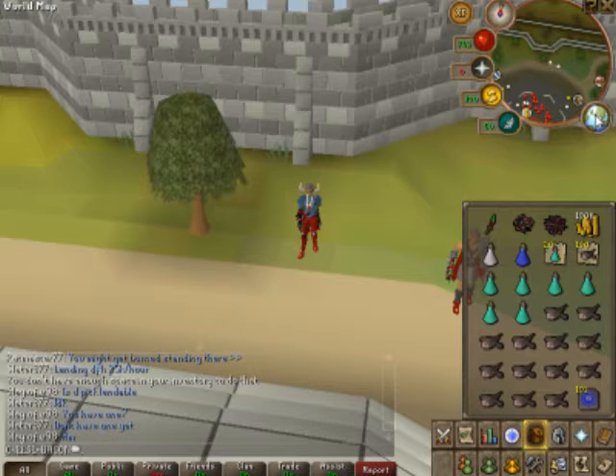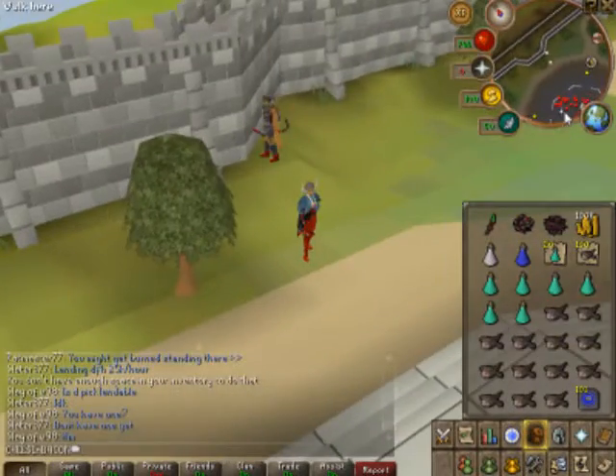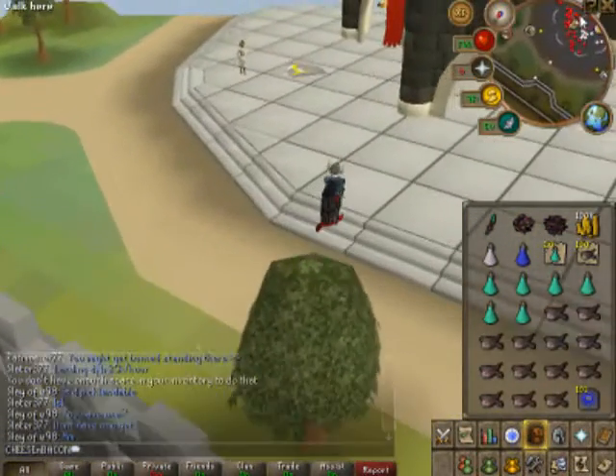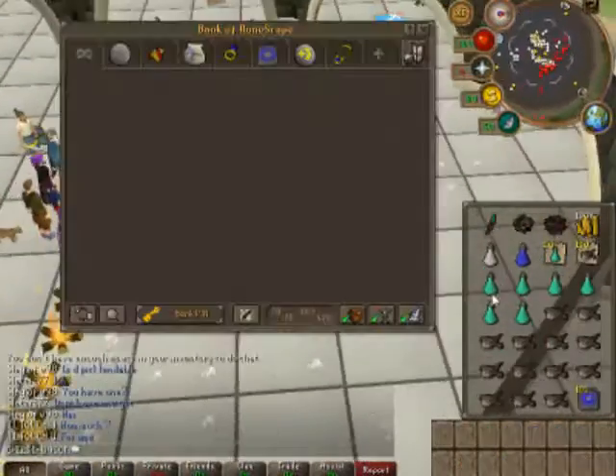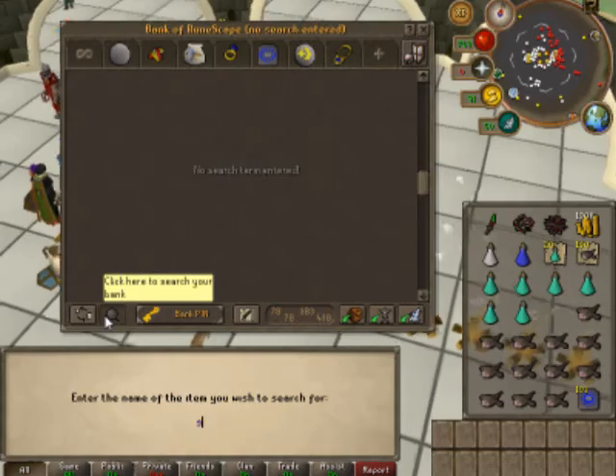Up here I was trying to show you where to go on the map, but Fraps doesn't seem to like me going into maps to show people how to do it. It gives me even more time to explain your inventory to you — monkfish, prayer potions, superset, noted prayer potions and monks, coins, token. You can bring a Dragon Defender instead. And do not forget a spade — I forgot mine, but luckily I went in here before I went and got it.